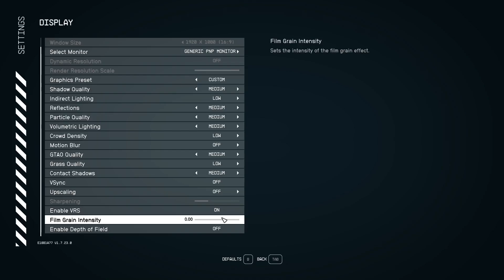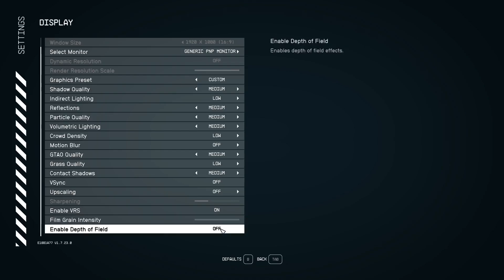Film grain is your own personal preference. I have mine at 0.00 so the intensity and sharpness of the film grain isn't very intense. Enable depth of field is also personal preference — you'll notice a difference when talking to NPCs and when moving around. I have mine off right now.